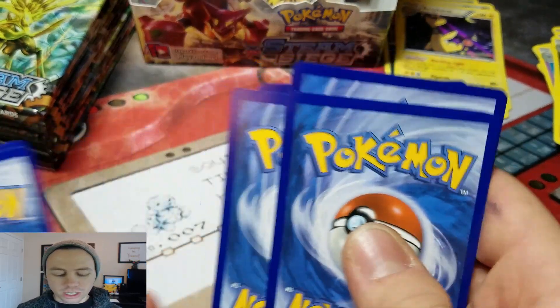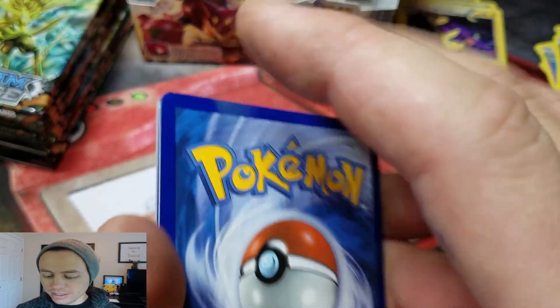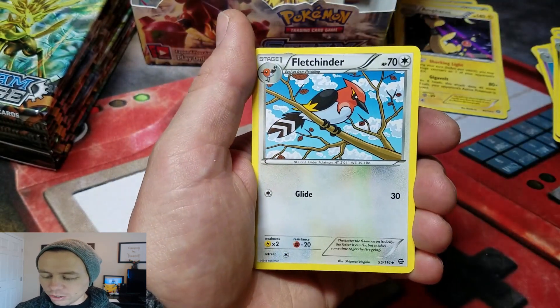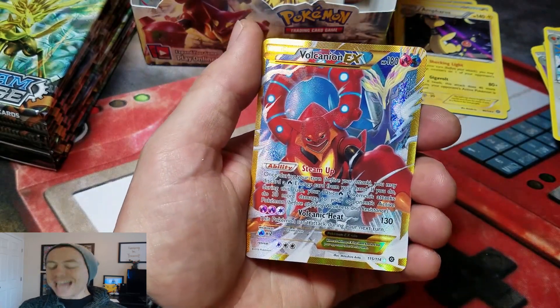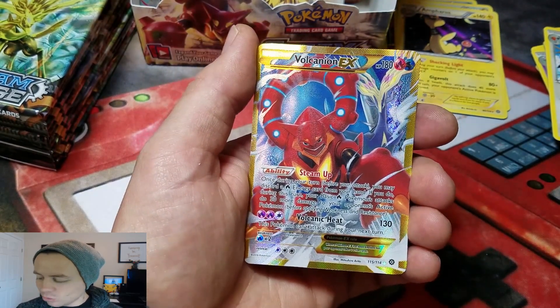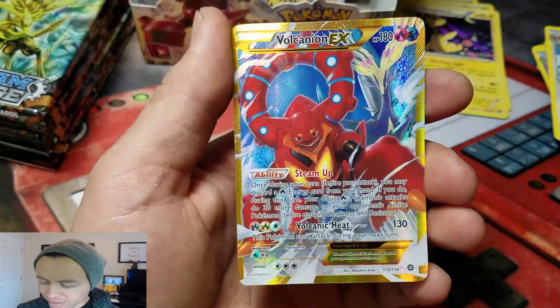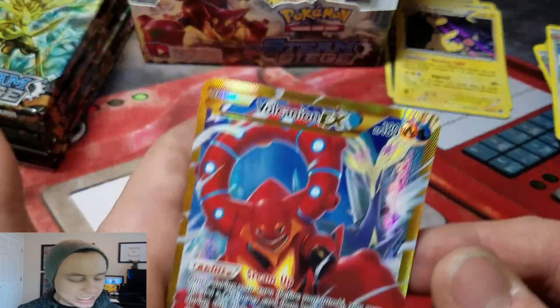There's a Full Art in here — I'm gonna guess, because I felt it. I felt the texturing of the Full Art. Gardevoir Spirit Link, Tangrowth, Fletchinder, Rapidash 2 — oh yes! I needed this card! First time ever getting this. It's Secret Rare Volcanion EX Full Art. Nice!